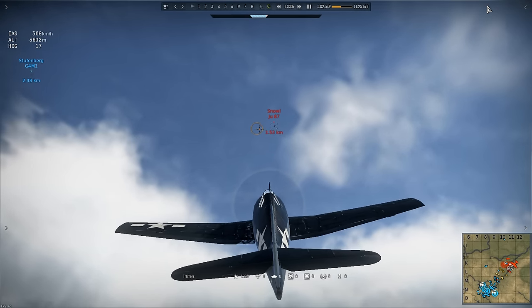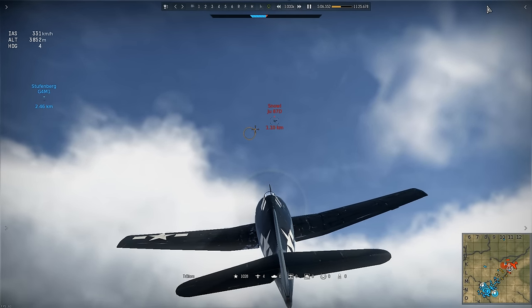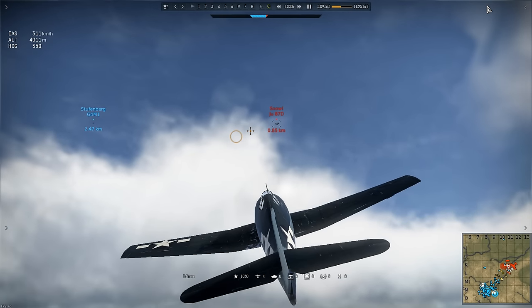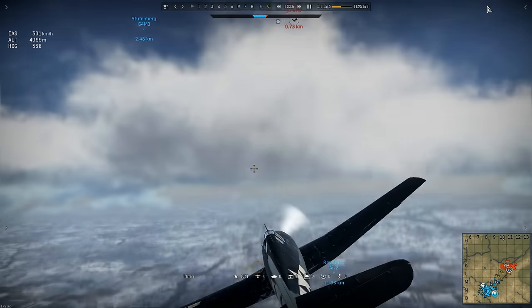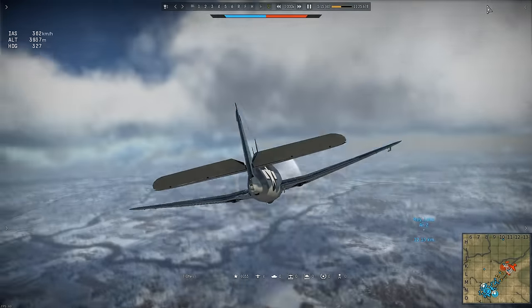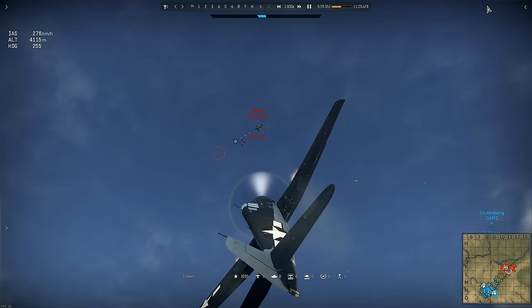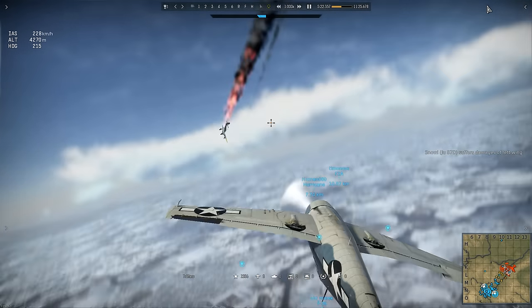Snowy has spawned in his third plane, this time a Junkers 87 D5 with the extra cannon pods. Trotters immediately dived to avoid the possibility of a head-on, and now he's climbing to attack from underneath as he did twice previously. Trotters goes straight back into a climb and has no problem shooting Snowy down for the third time.